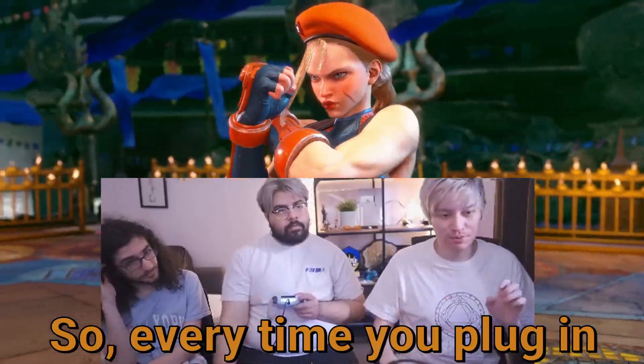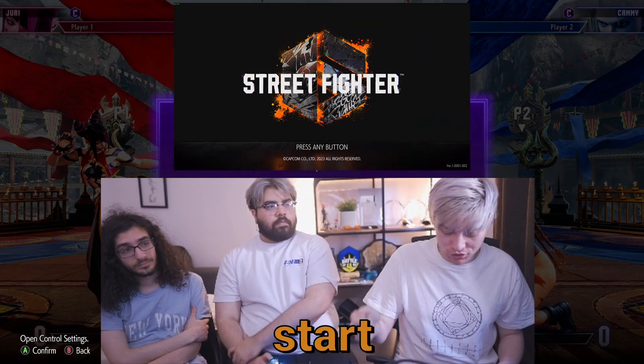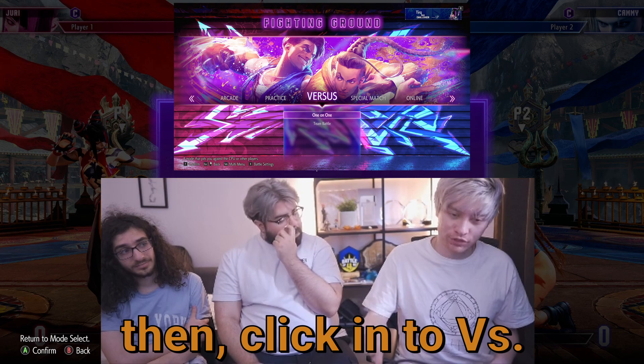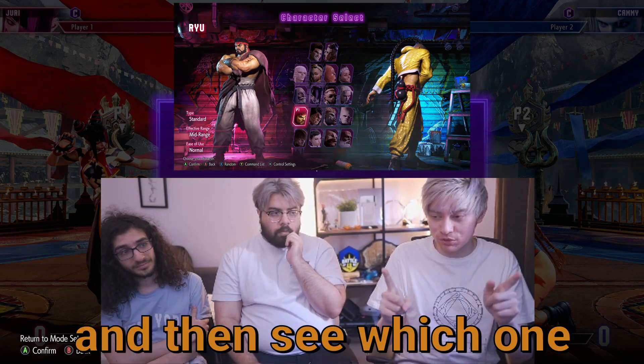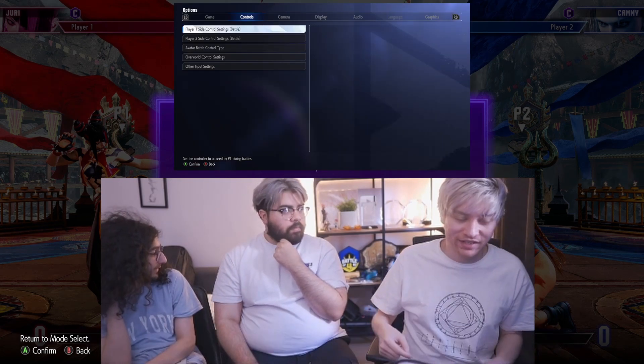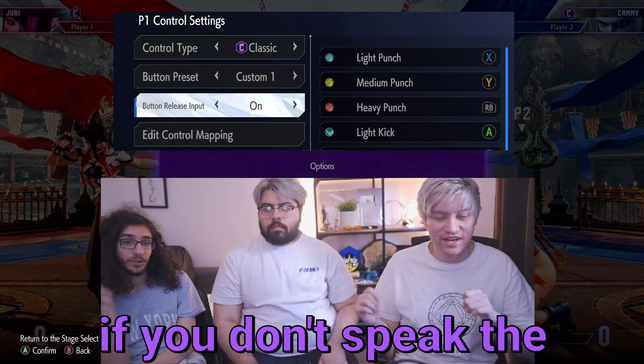So every time you plug in, you have to plug in, start, go to mode select, then click into versus, click again, and then see which one you are, and then tell your opponent — no, let me go back. Yeah, and then go back, and then do it. God forbid if you don't speak the same language.